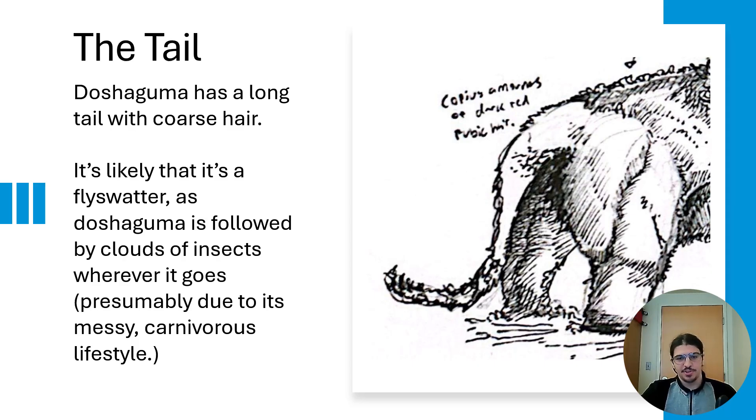Doshaguma has a long, flexible tail covered with very coarse hair. It sits right above a giant dark red patch that is definitely some sort of reproductive function — maybe it traps scent or some other chemical that allows Doshaguma to broadcast its reproductive availability. That's just something I noticed and thought was a cool detail.